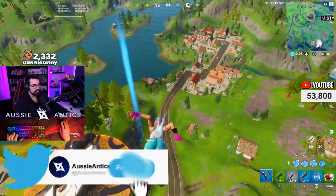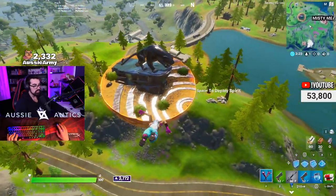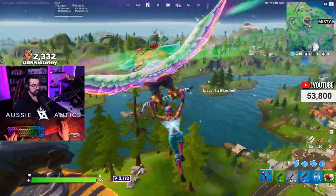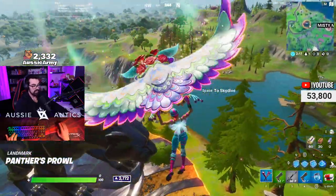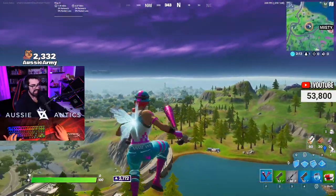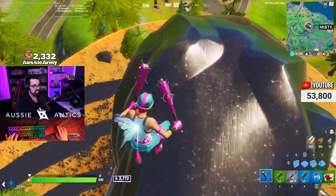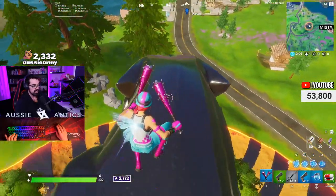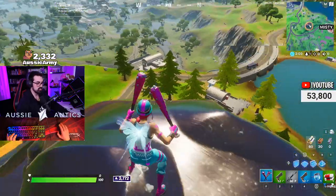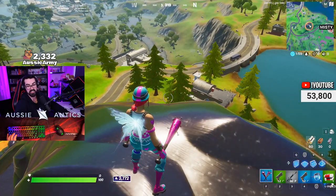I wonder if there's just two Rifts at every location — I dropped Ant's Manor and there was two Rifts, and now I've dropped here and there's two Rifts. I think it's just going to be a regular Rift that sends me to the top. It is — so it's just a regular Rift, but that is so cool. Look how beautiful it looks. And again, if you're dropping Misty Meadows and you need some easy rotation, if those Rifts are still there, this is massive. The fact that Rifts are just casually spawning around the map is insane.